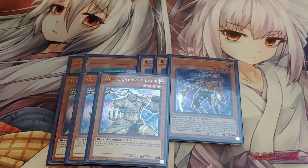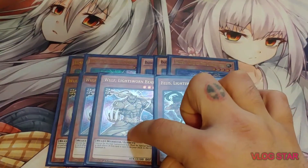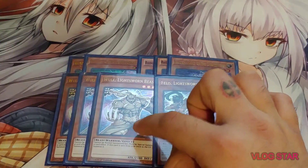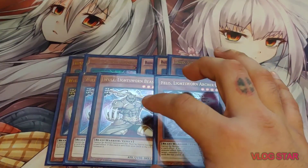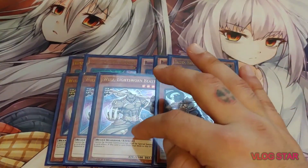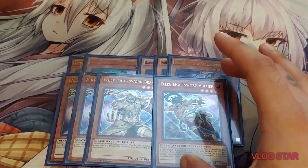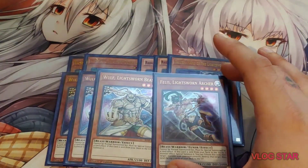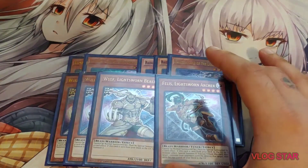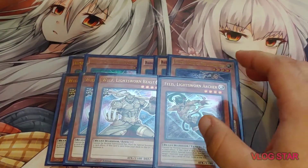Next, I'm running 3 Wolf and 1 Felis. I run 3 of him because he's not once per turn — he's a free level 4 body to help you make Minerva. And even if you can't make Minerva, he's a 2100 beater, so really good to have 3 of him. I only run 1 Felis because she can only be summoned off of either Raiden or Minerva, so it's not often that you're going to get her on the field. But when you do, having that extra body does help.